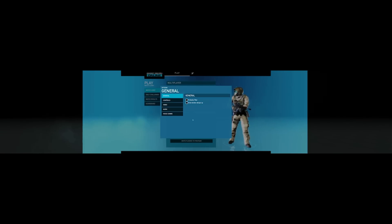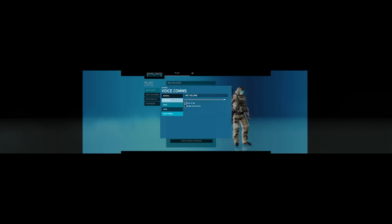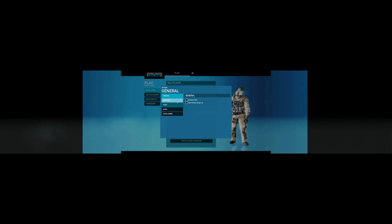The scoreboard is missing names, the MVP squad label is missing, and I don't have access to chat or the power button. In options, a lot of labels and scrolling are missing — for video, I can't change resolution or quality. Audio sliders are missing, voice comms sliders are missing, the scroll bar for controls is missing. The support page opens but the X button is missing, so now I'm screwed and can't close the game without Alt+F4.